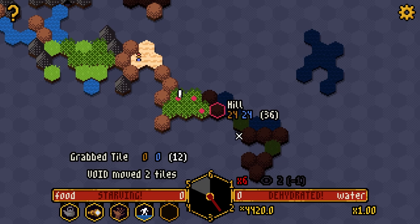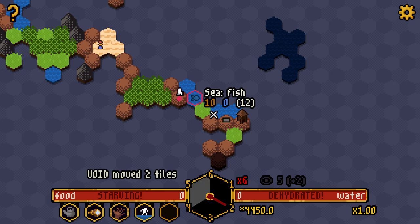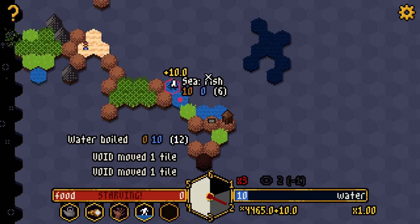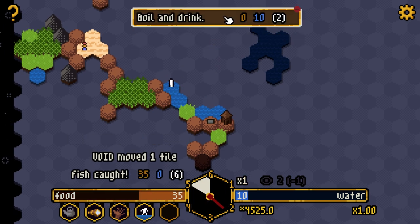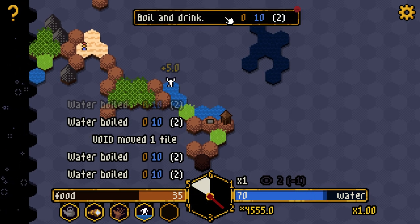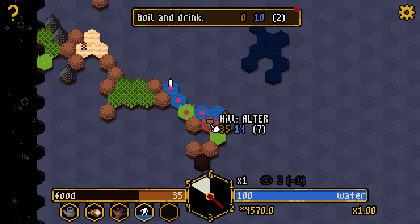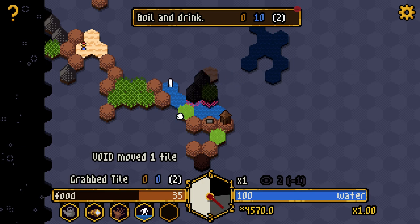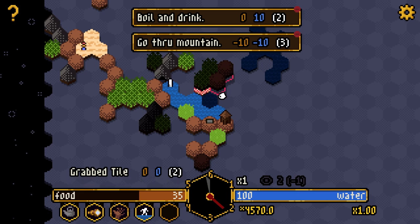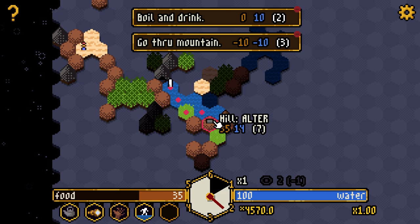There don't seem to be resources down here, but at the very least I can get some water — get that times-six down to times-three. I need more resilient upgrades, those are pretty good. Hello fish — and an altar! Catch the fish — nope. Boil and drink. I'll get this fish now. We're in a much better situation — I can top up on water and actually maybe get the altar, but it's going to cost 35 food to get there. That won't work.